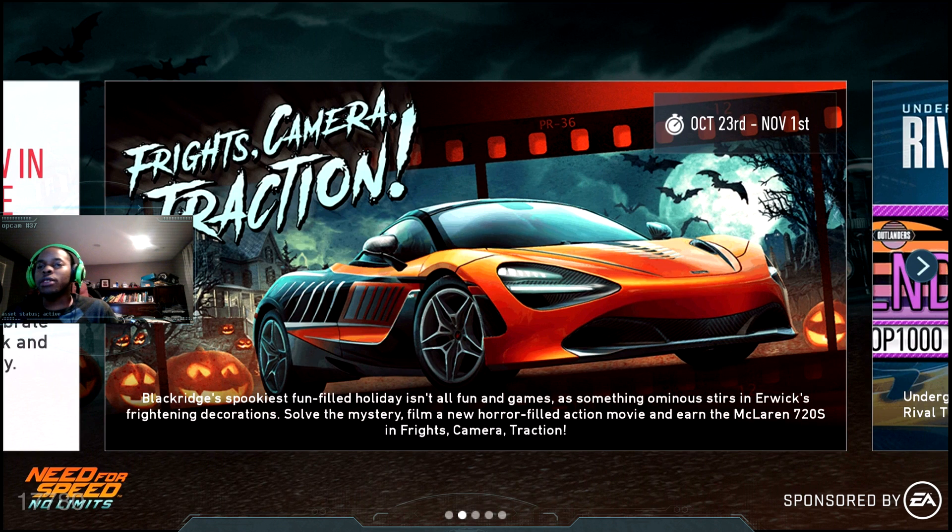The sequel to Lights Camera Traction is Frights Camera Traction — get that play on words. Frights Camera Traction introduces the McLaren 720S. It's some sort of a mystery-inducing racing film by the same filmmaker that people didn't quite understand in the original Lights Camera Traction with the Ford GT.